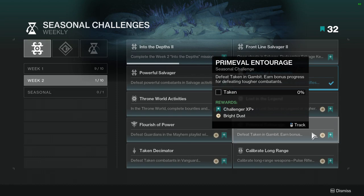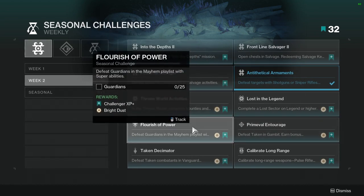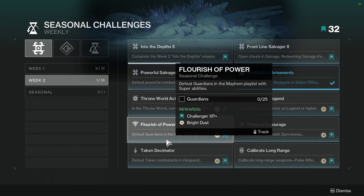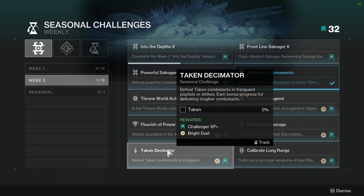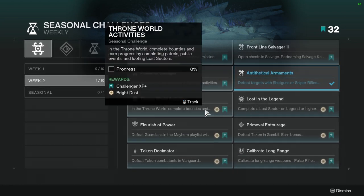Prime Evil Entourage: defeat Taken in Gambit, earn bonus progress for defeating Taken Combatants. Not hard - just play Gambit. Flourish of Power: defeat Guardians in Mayhem playlist with super abilities. I'm really surprised they didn't give this one to Iron Banner since Iron Banner is here, but I guess they're saving that for a next Iron Banner. Taken Decimator: defeat Taken Combatants in Vanguard Playlist Strikes, earn bonus progress for defeating Taken Combatants. We'll look at what the Nightfall is this week - hopefully it's one that has Taken.